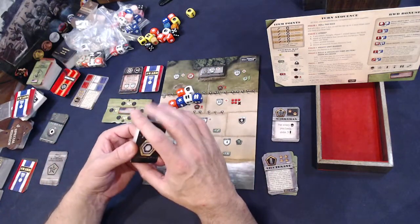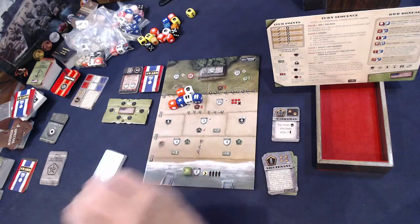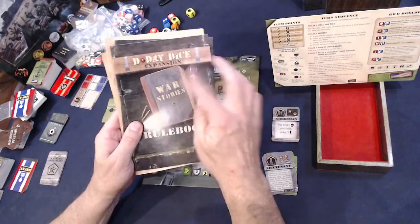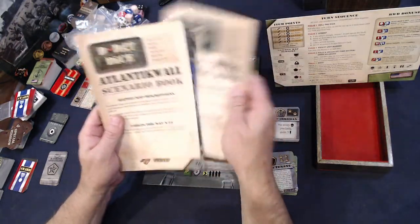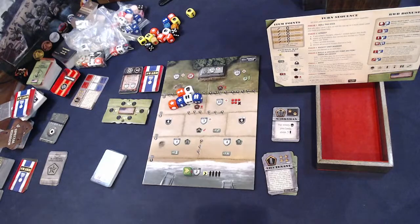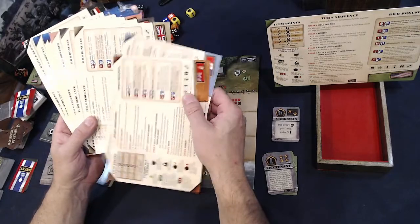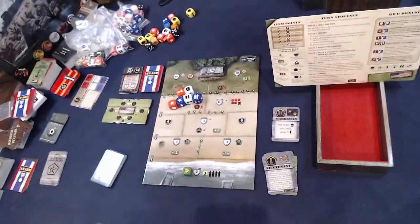Now let me show you some of the extra stuff you'll encounter if you buy the expansions. There is the Legends expansion, the Way to Hell expansion, the War Diaries expansion, the Atlantic Wall expansion — each comes with their own scenario book. There are a lot more factions to play: Canada, France, Great Britain, Germany, and more. Each expansion gives you more things to discover.